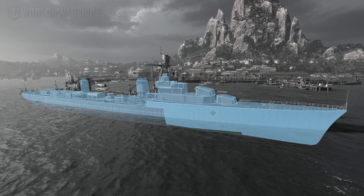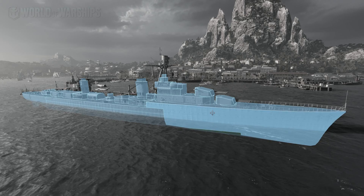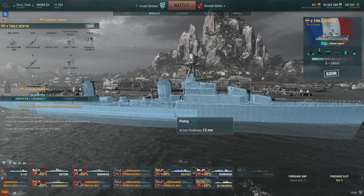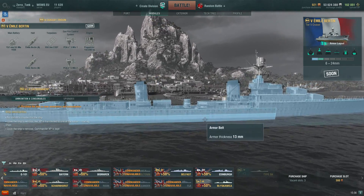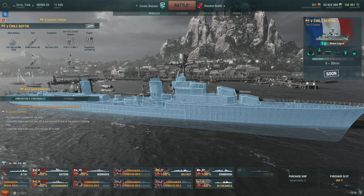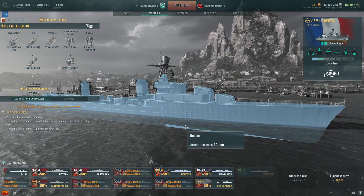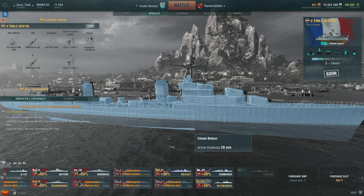Don't imagine yourself surviving a salvo from any battleship in the game — Kongo and so on. This is worse armor than any destroyer, because with a destroyer you at least don't have a citadel. With 30 millimeters all over the place, you are doing the wrong thing if you're using AP against this ship — whether you're a cruiser or a battleship. You should use HE, and in a good case you will one-shot the French cruiser player and send them back to port.